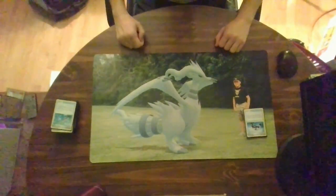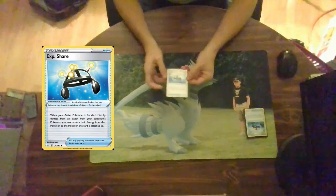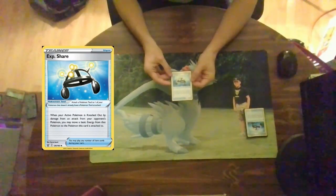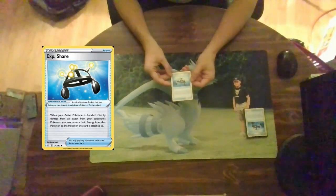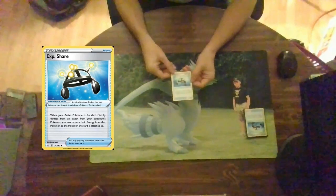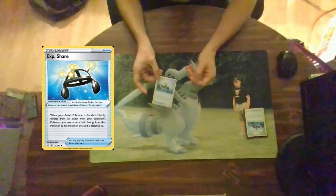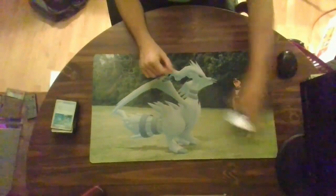If there was ever a way to save energy from a knocked out Pokemon, this would be the way: XP Share. Whenever your opponent's active Pokemon is knocked out by damage from an attack from one of your Pokemon, you may move a basic energy from the Pokemon that was knocked out to the Pokemon this card is attached to. Damage only — not effects like poison or burn. I don't think any Pokemon in this cube have a method of poisoning or burning, so you're in luck. I run ten of these in the cube.